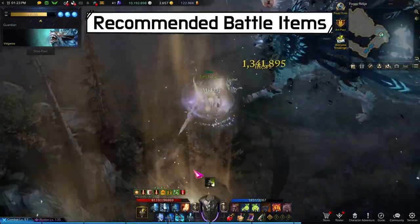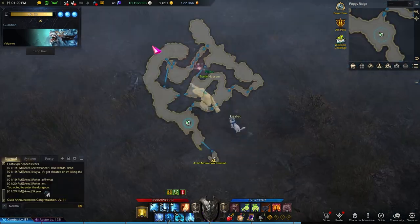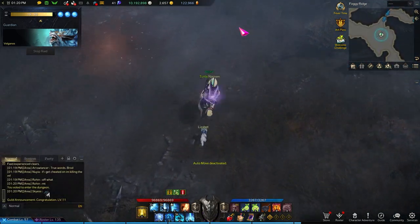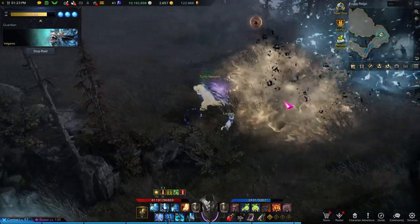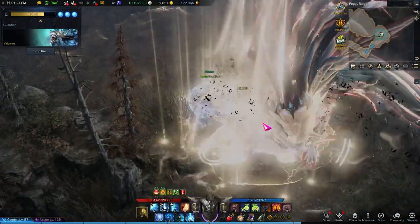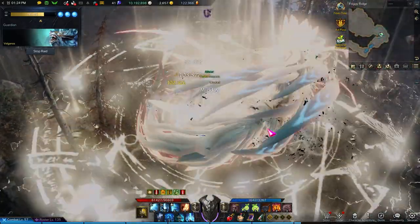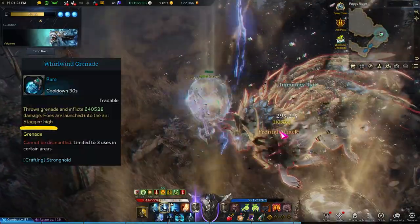The recommended battle items are HP potions, whirlwind grenades, feramon bombs, and flares. Like any guardian raid, you should start with a flare to locate the guardian. Foggy Ridge is a ridiculously large map and you really don't want to waste time moving around. I highly recommend using a feramon bomb to keep Valganos in the same spot between phases. Valganos has a stagger check pattern which is really beneficial if you successfully stagger him, so whirlwind grenades can be a nice choice if your class doesn't have enough stagger.